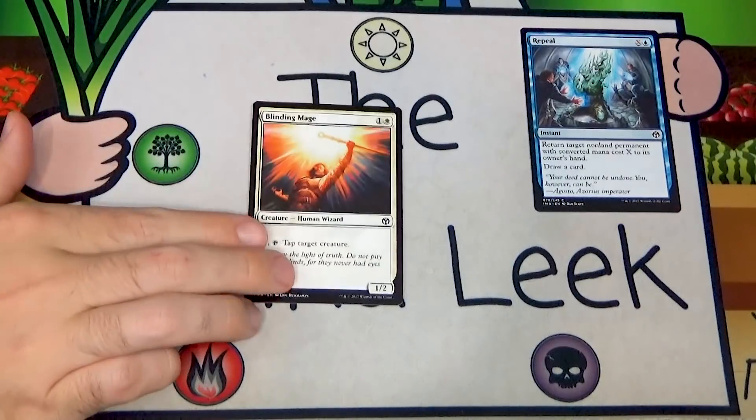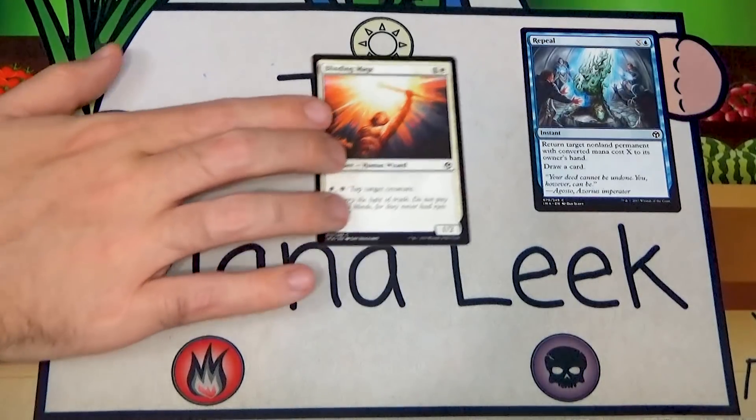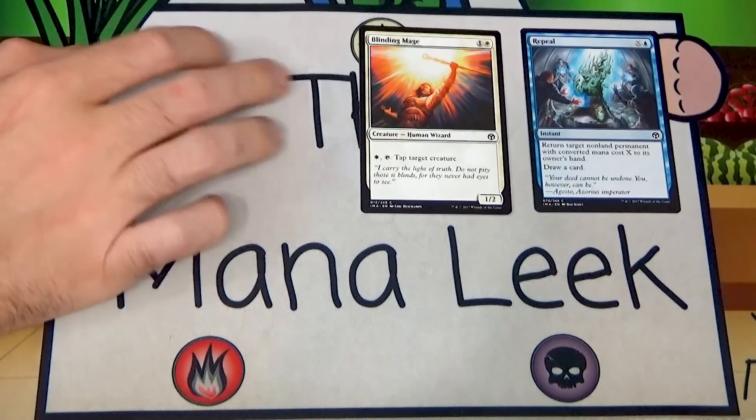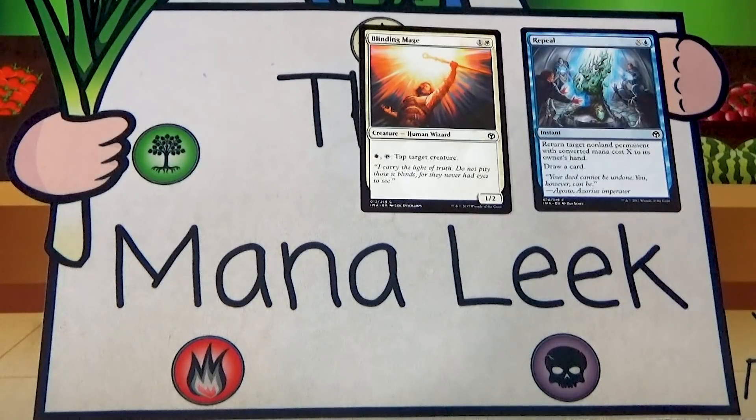Blinding Mage is one and a white for a 1/2 — pay a white, tap: tap target creature. Tappers are really good, or at least they used to be. There have been bad tappers recently that cost too much or had strict restrictions like only tapping flyers. But Blinding Mage is almost as good as you can get on tappers, and I would certainly consider first picking it.